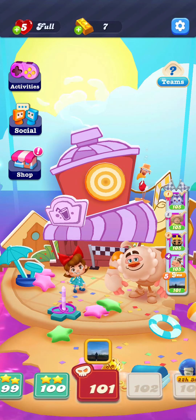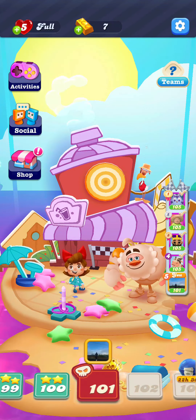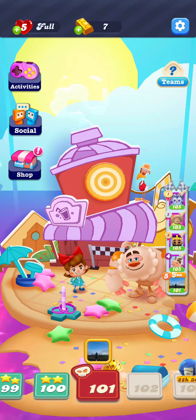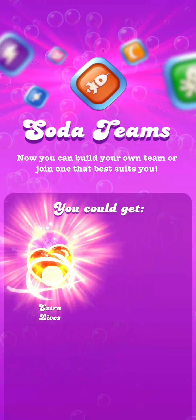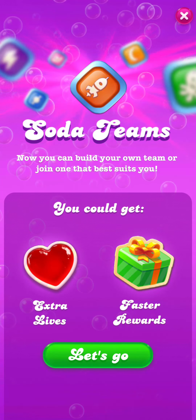Open your game and once you are on the home screen, look at the top right corner where you can see the team icon. Press on it and you can see the size and all the points you can get as you join the team. Press on the option — let's go.